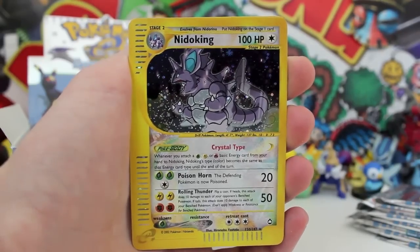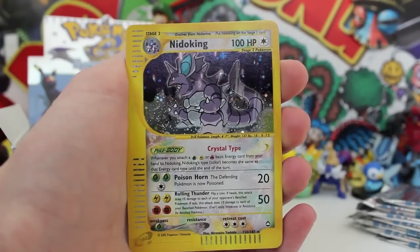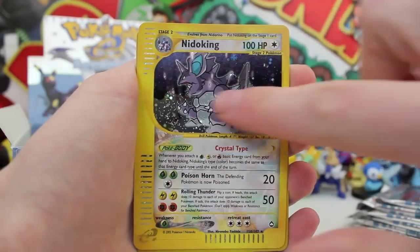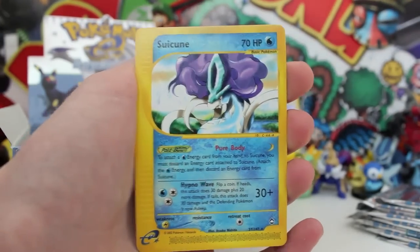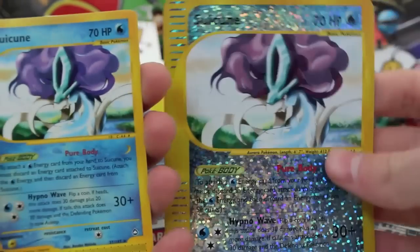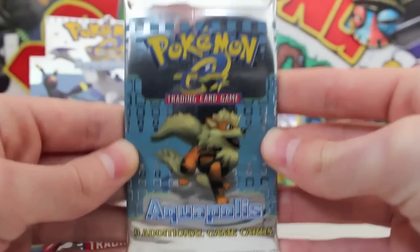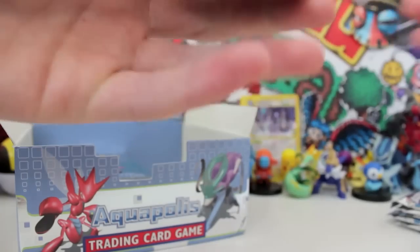I cannot believe we did it, guys — we pulled a Crystal Nidoking! Is there any more point in opening the rest of these packs? We pulled a Crystal Nidoking, and that was the one card we went out to pull in this entire booster box opening. My day's made, my life is made. I can die a very happy man right now. It is Christmas come early.